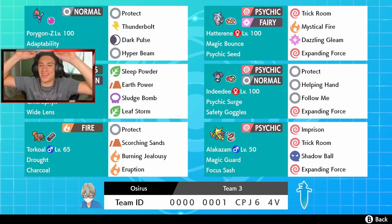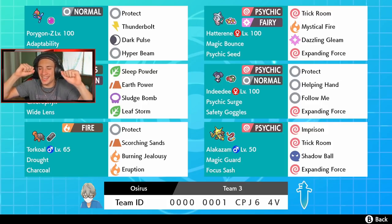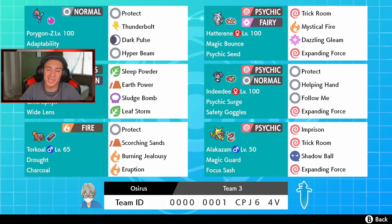Three and zero! Back-to-back videos going 3-0 — that's pretty hype. This team was amazing. We got to show off every Pokemon: the Psyspam, Alakazam, Dynamax Porygon-Z, and the Sun side with Venusaur and Torkoal. Two battles with pure sweeps which was just amazing. If you want to rent this team the code is at the bottom of the screen — it's straightforward to play. If you enjoyed the content smash that like button, and if you're new click that big red subscribe button. See you on the next one, peace!